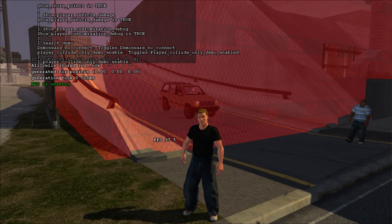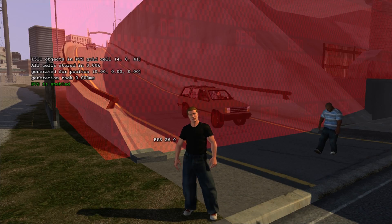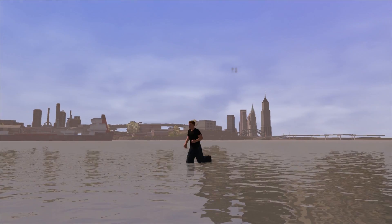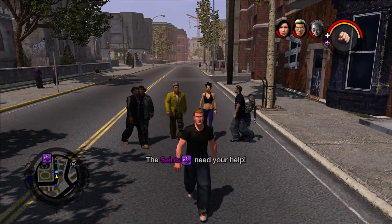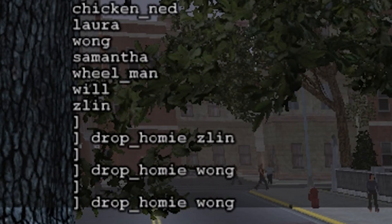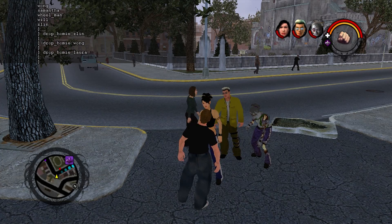Let's move on to a command that's exclusive to the demo. When player-collide-only-demo is set to false, you can freely go through the demo's boundaries. It might be pretty easy to glitch through the boundaries normally, but this way you can save some time when exploring the unfinished zones of the city. Though the command to drop NPCs doesn't work, you can however spawn homies. What's funny about this is that the console will display a list of homies to spawn, but it's almost completely incorrect.